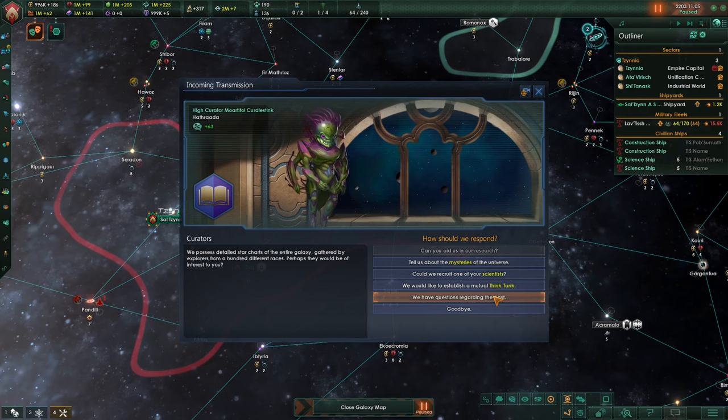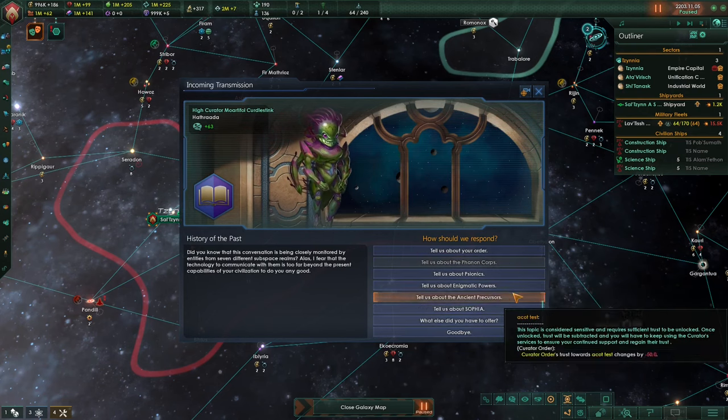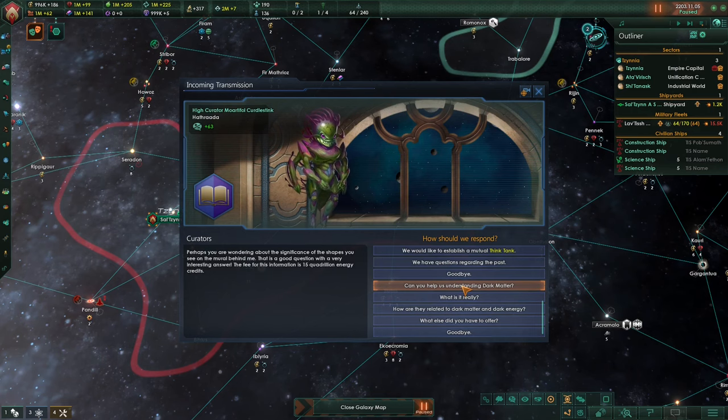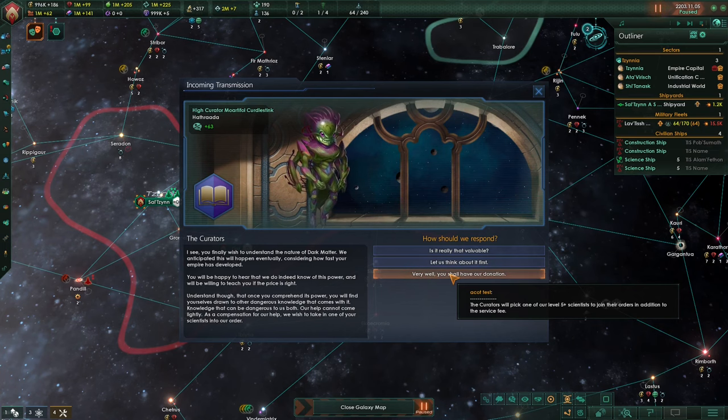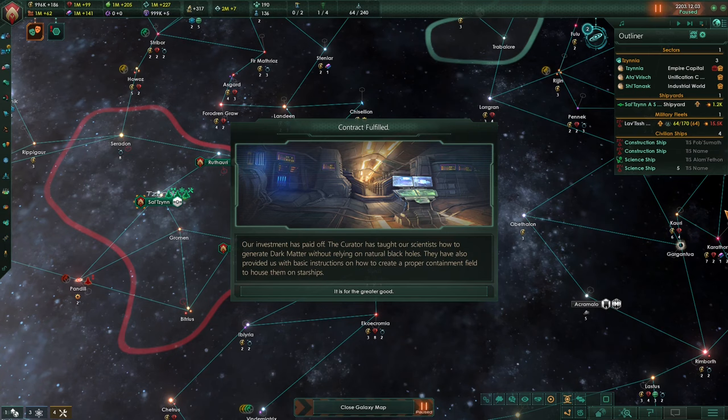If you don't feel like developing the reactor on your own, you can reach out to the curators instead. By asking them about enigmatic powers, you will have an opportunity to ask them for help in understanding dark matter. To purchase their services, one of your level 5 scientists must join the curators. In exchange, all 3 technologies required to proceed further will appear as research options.